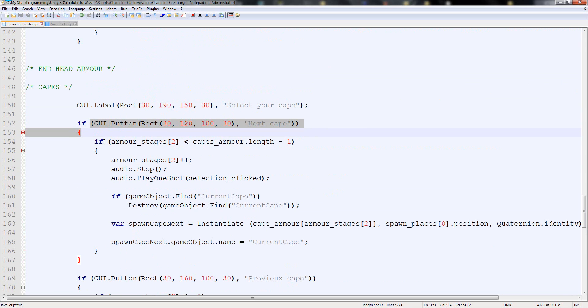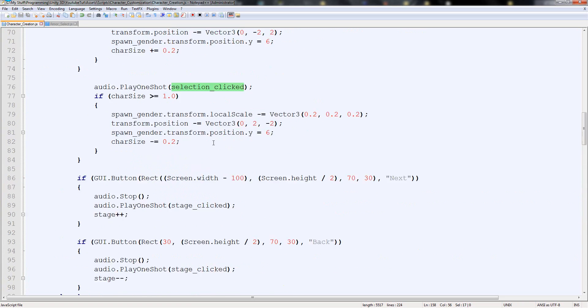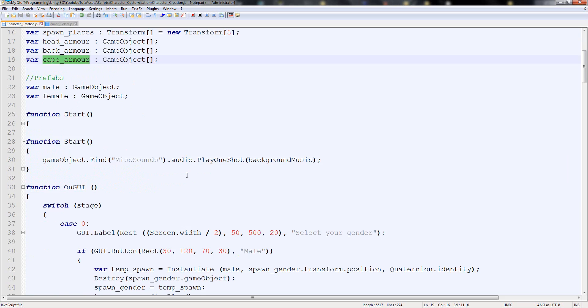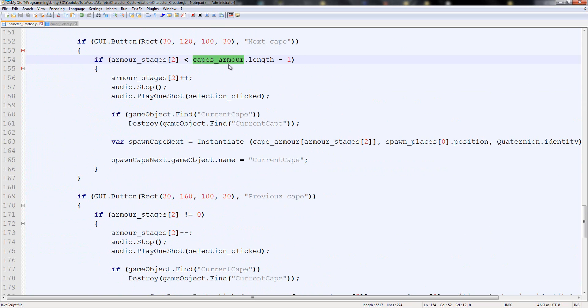So let's see if we've got it. If the button is the cape, armor stages two which is the cape — cape armor's length, increase cape armor. That looks alright. So now if we've done it right it should spawn all the capes when we make the array of capes. We forgot the capes armor — right there. Capes armor — we've done an error. It's cape armor not capes. So everywhere we've put capes, just one place — that's good. So we can get it right there.